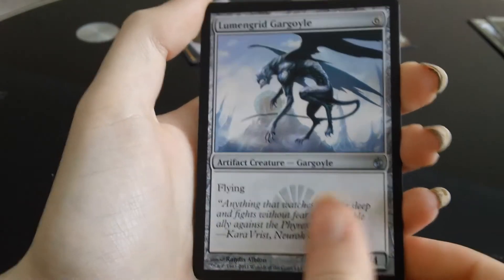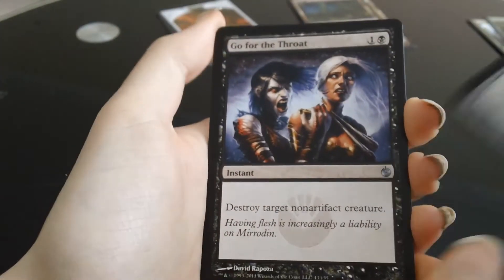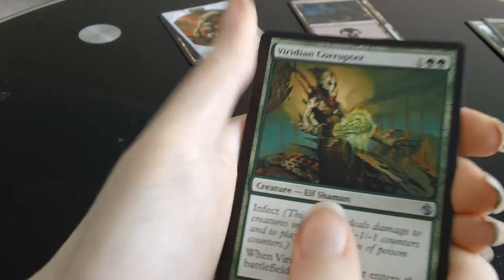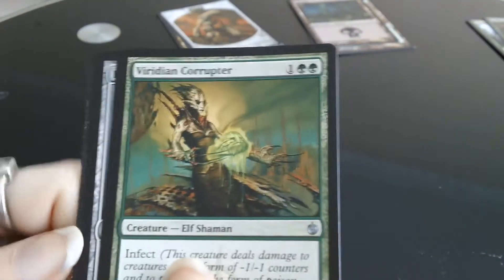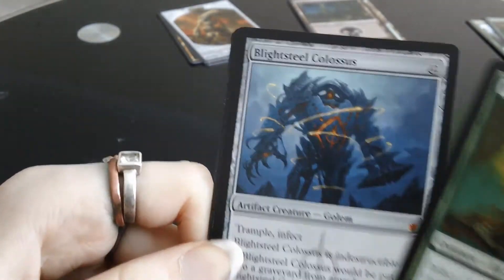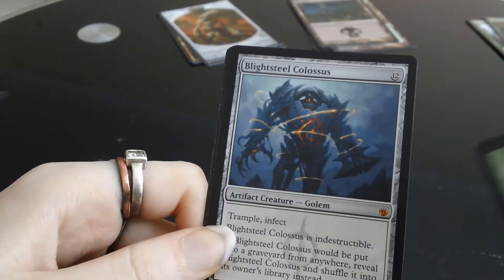Lumengrid Gargoyle is the first uncommon again. Another Go for the Throat — awesome! And a Viridian Corruptor. And the rare — we've got an artifact this time, so it's definitely not another Praetor's Counsel. It's a Blightsteel Colossus — oh, another Mythic! Bloody hell.